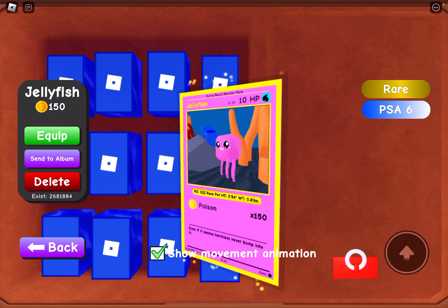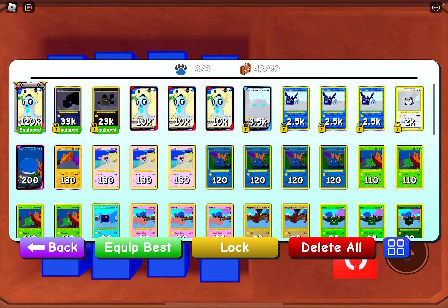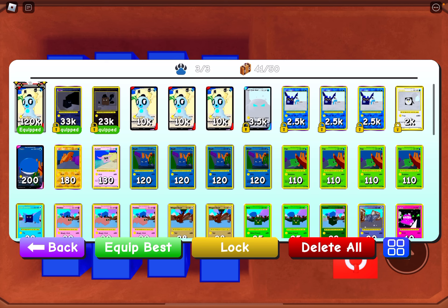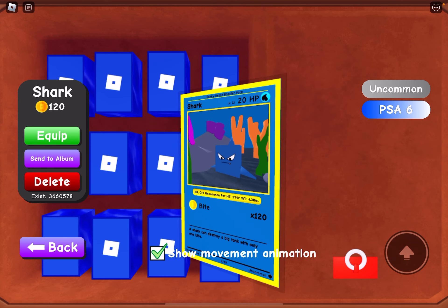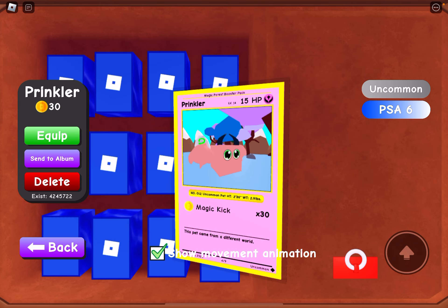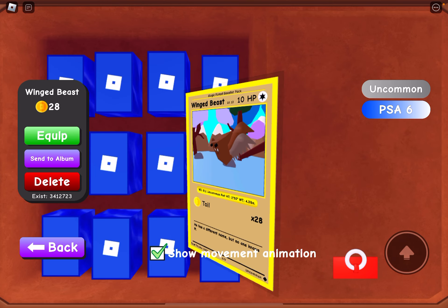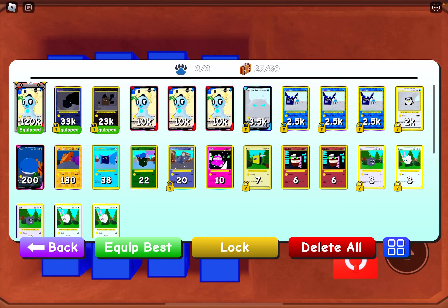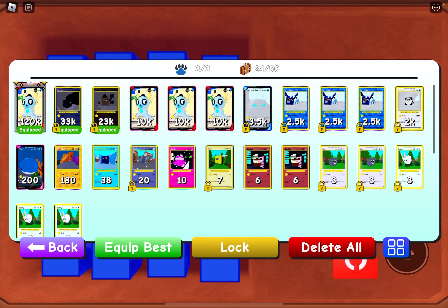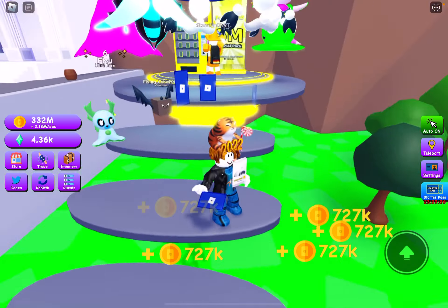I'm just going to pretend I never saw how terrible they were and continue. Card index — okay, let's just see, get 30. Okay, all my daily quests have been completed. Okay then, do you get anything for completing the collection? Apparently not — there's no reward. You had to pay for trade. Okay, I'm gonna see if I can get another one at PSA 4. I do not have enough space in my inventory — pet cards, let's go on a delete quest. Okay, this will take a long time.